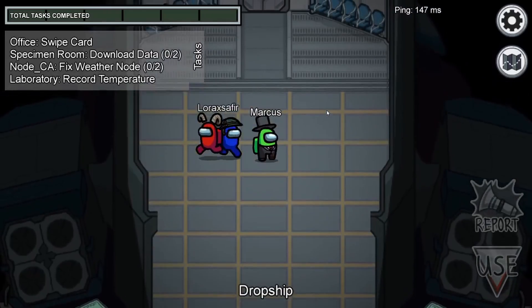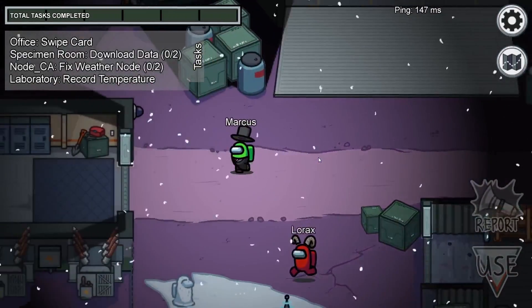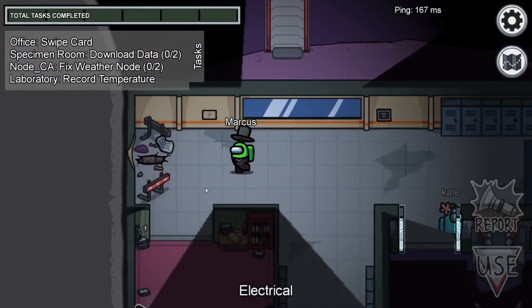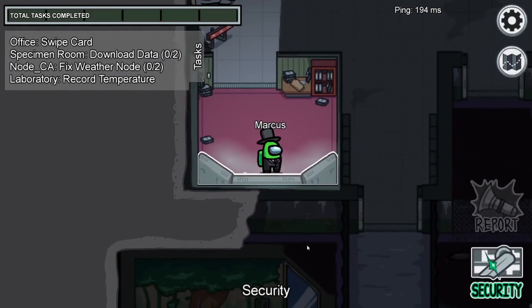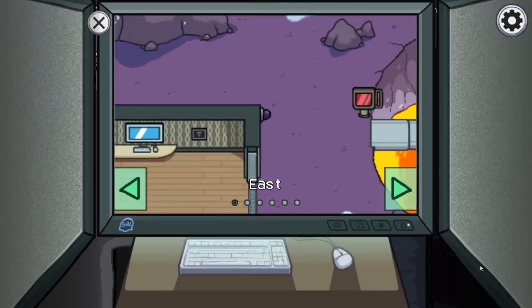Alright, let's hop over to Polus. So once you've spawned in on Polus, all you have to do is go down from the dropship, head left, and go past Electrical, and right here in the corner is the camera room. Stand up against this terminal and again click right on security, and here we go — we have access to the cameras.